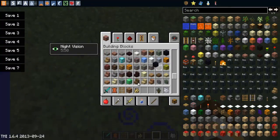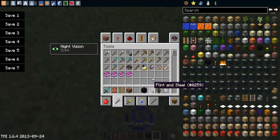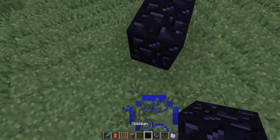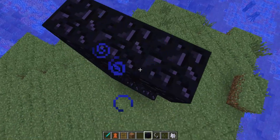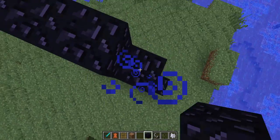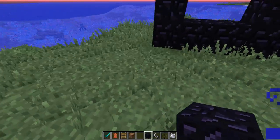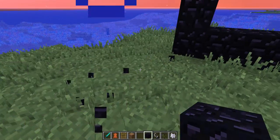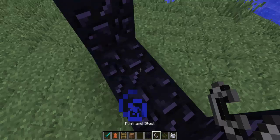To end off this mod showcase we're going into the nether to see what better netherrack and better soul sand actually does. Making a portal — the cool thing about the grass by the way is that it will never get in your way; you can place blocks on it and everything, it's just great. Quick trip to the nether, nothing too fancy.